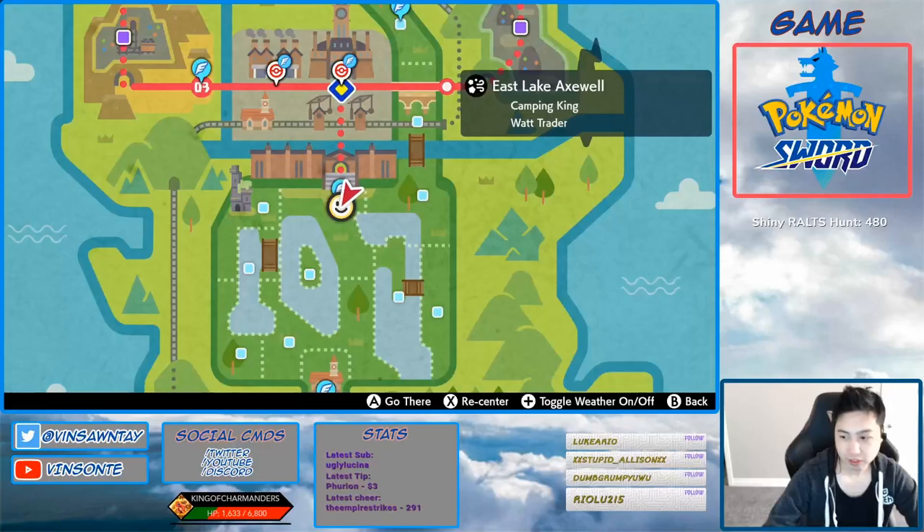Hey, Visante here. So in this video, we're going to look at Hidden Ability Symbiosis Oranguru.